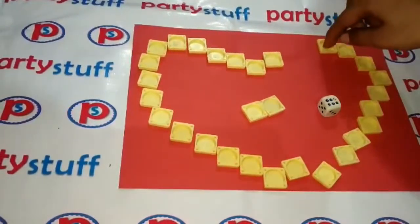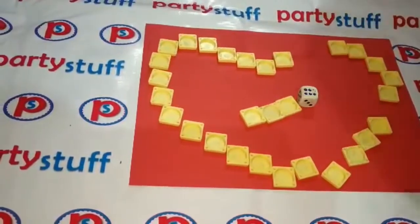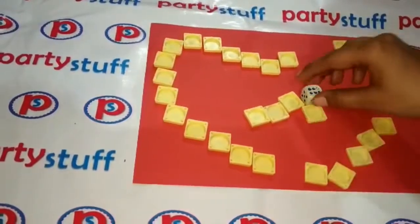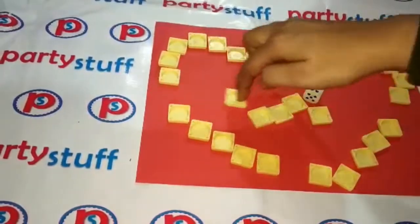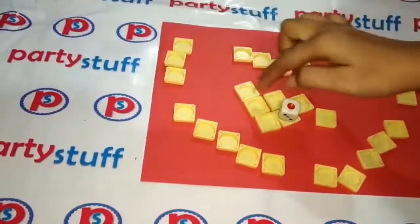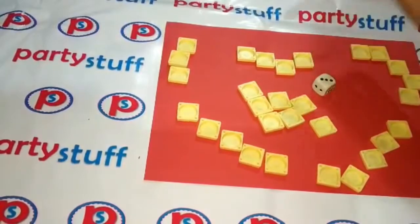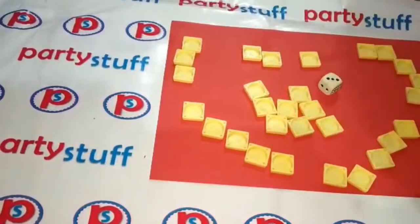6. 1, 2, 3, 4, 5, 6. This will be the winner whose most small numbers will come. 1, 2, 3, 4, 5, 6. 6. 1, 2, 3, 4, 5, 6. If there are small numbers, you will have more numbers. 1, 3, 1, 2, 3. This is the last token.